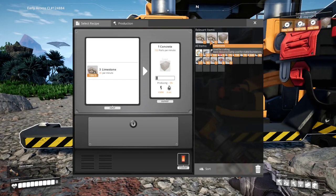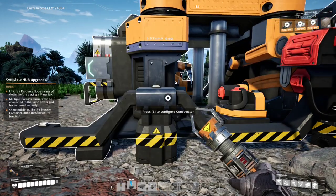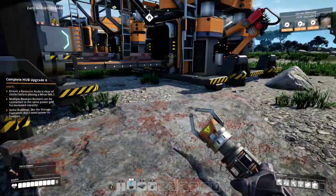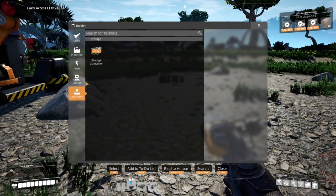We need to add more limestone - that's the problem we're running into. There's just not enough to handle it; we don't have a good means of pumping it in. So what's next - did we get anything with that last upgrade?